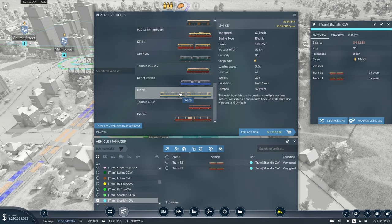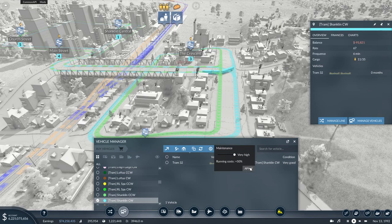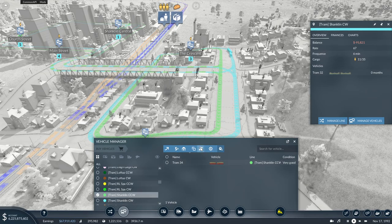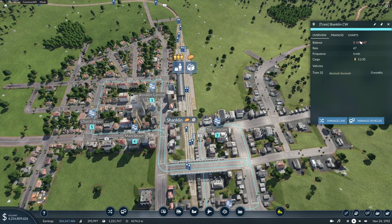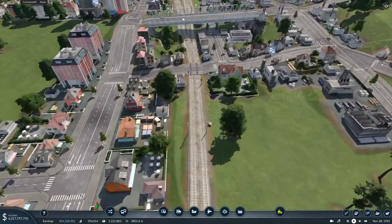I'll go for LM-68 - it has a lot of capacity. We're not transporting anywhere near that amount, but I could then reduce the trams to one per line. I'll remove the trams and replace them with LM-68 on very high maintenance - Shanklin clockwise and counterclockwise. Let's see if the balance improves, because I don't want my lines to completely lose me money. Some lines are really going way too far.